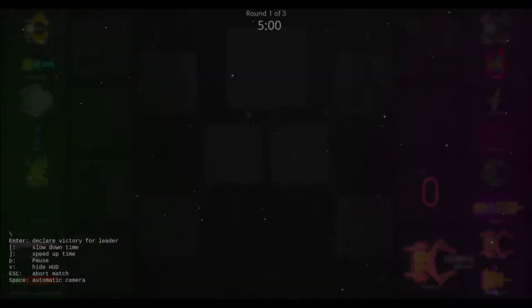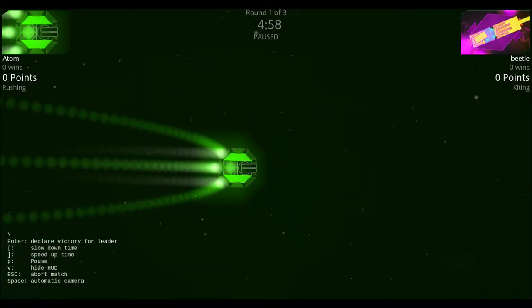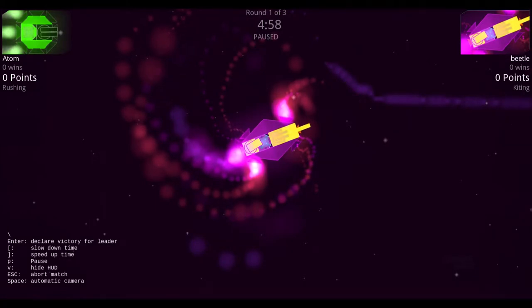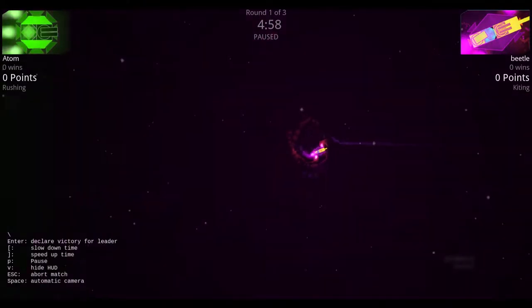Next we have the atom versus the beetle. The atom is a Terran ship with one minigun and eight thrusters — minimal armor but very fast. The beetle is a contestant ship combining three different factions' guns with really good armor, six thrusters — four mid-sized and two small — making it rather agile but carrying a lot of firepower.